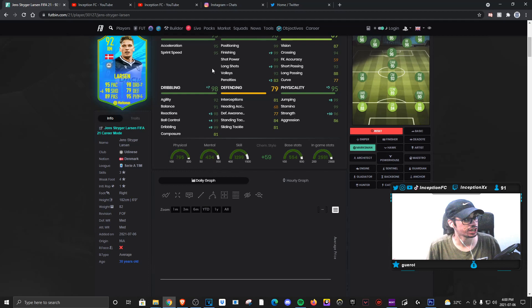Shooting stats — he's at 99 attacking position with the medium-medium work rates, which is actually pretty good. With the marksman, we're boosting finishing to 99, with 99 shot power, 99 long shots, and 81 composure. The composure being low is definitely unfortunate too, because that, with the average body type, 6-foot height, and lack of skill moves, could affect the card in regards to left stick dribbling and skill moves entirely.